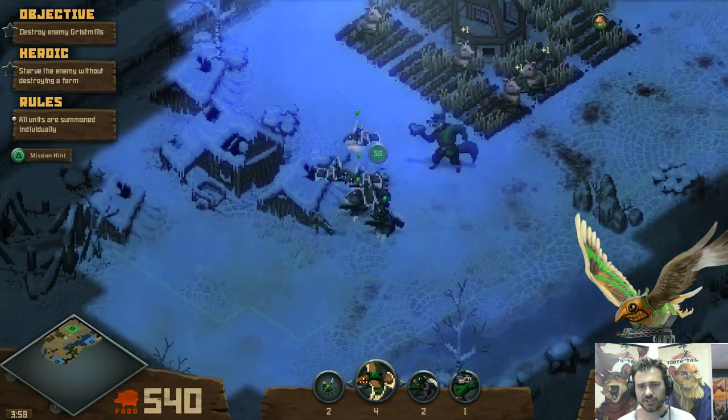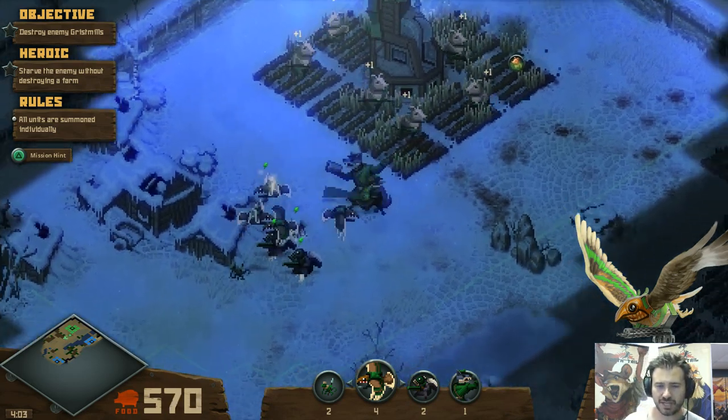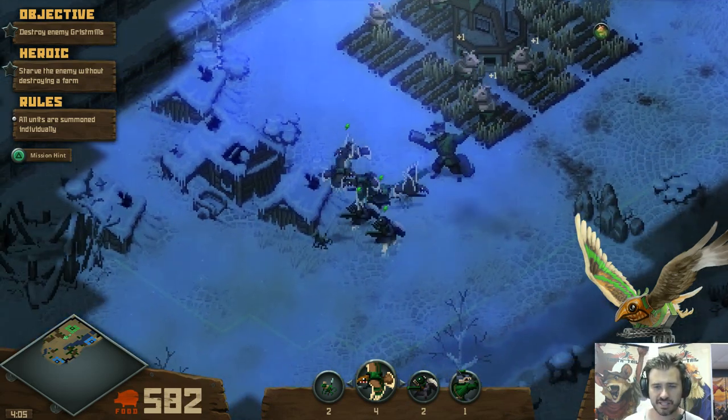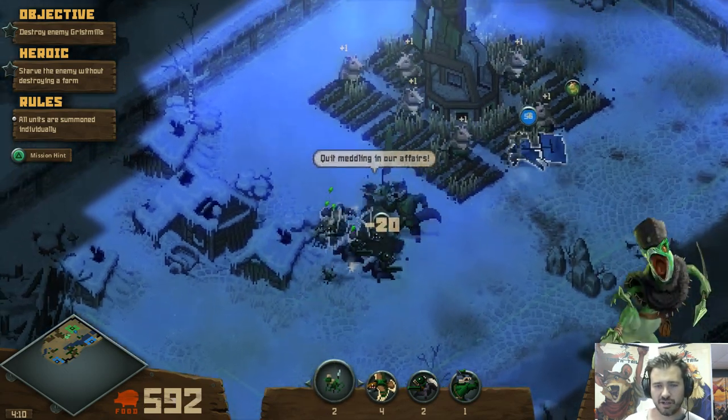If I use my right trigger, the wolf will buff the units closest to wherever you rally him. So I can have the wolf next to my base here, but since I right-triggered my army to this position, he'll focus on those guys.